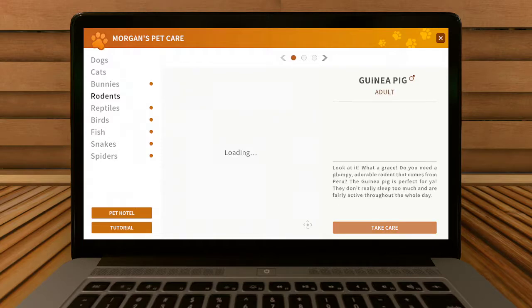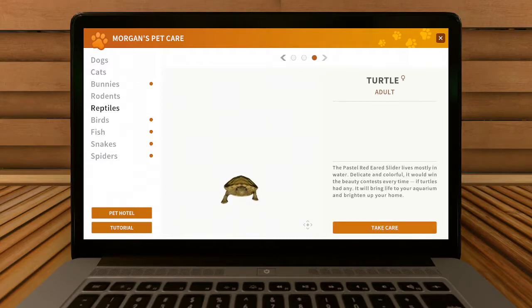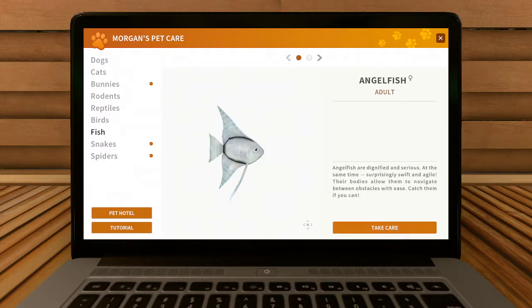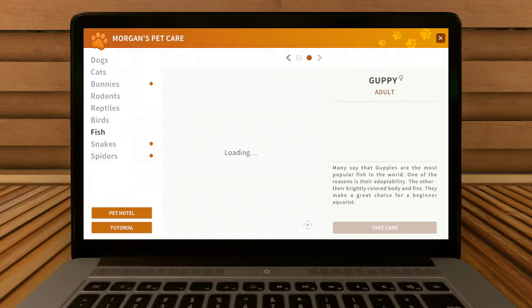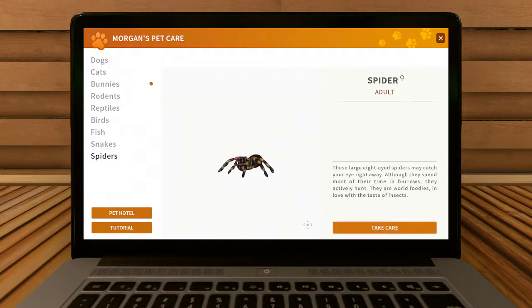Okay, so: cats, bunnies, rodents, guinea pig, hamster, and another guinea pig. Reptiles — iguana, turtle, turtle. Birds — parrot. Fish — angelfish. Well, this is pretty elaborate. Snakes — egg-eating snake. Thank you. No spiders — no thank you.